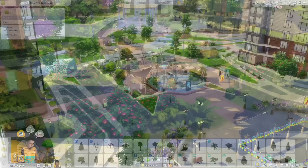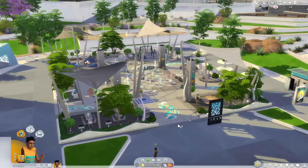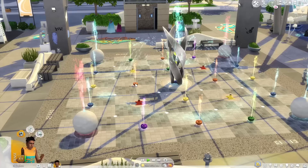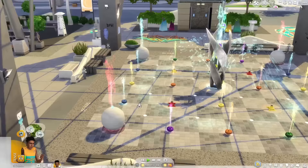The next lot is a complete 360 from where we just came from. It is called the Uptown Splash Park created by Steel Rose in the gallery and the reason why I'm showing it off is because it's an awesome concept. I've used this before so some of you have probably already seen it, but it's always great to go back to my favorite lots. I have so many lots to show you in this series, but this is a splash park essentially.